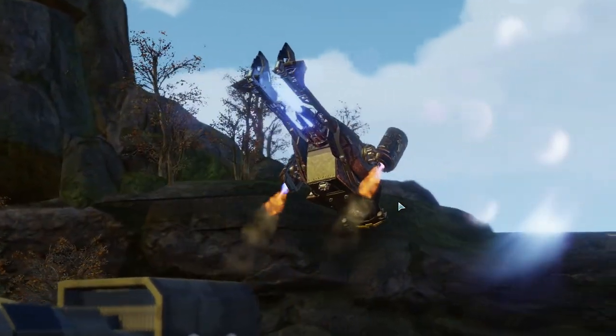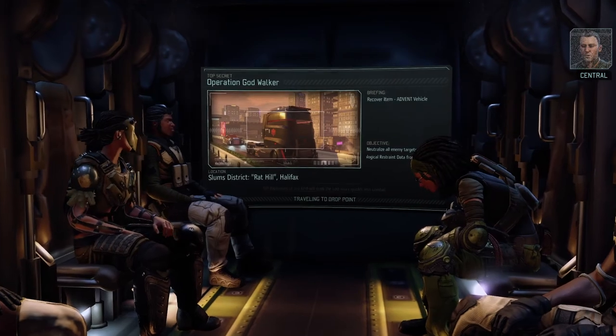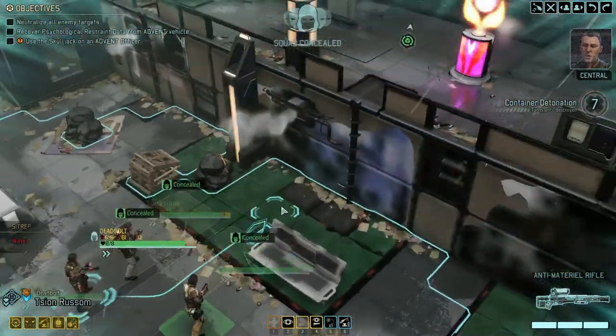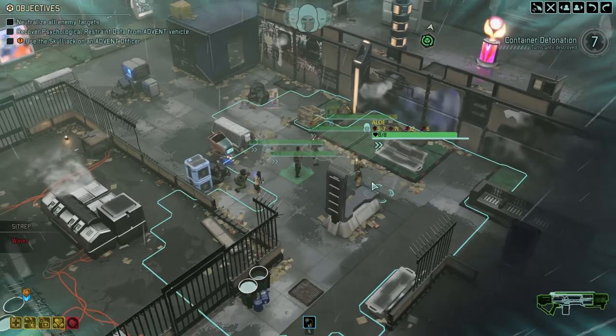Alright, let's get into this mission. Sky ranger, we're in the pipe five by five. We're tracking an errant signal being moved on one of their transport vehicles. As far as we can tell it's carrying data files critical to the project. Advent is just as likely to be aware of the malfunction, but recovering that data is the only way we'll slow their progress. Neutralize all hostile targets and secure the assets.